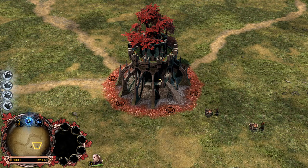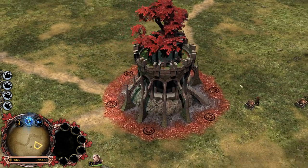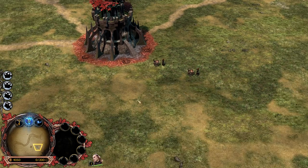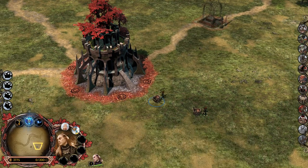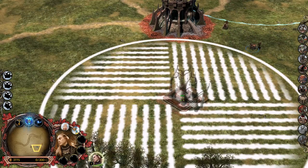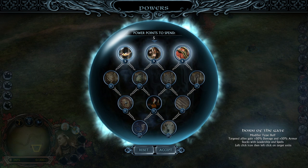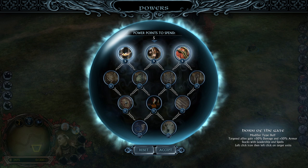Alright guys, this is the Woodland Realm faction. This is the Woodland Realm Fortress. It looks like a stone with a big tree on the top. These are our starting two builders. We're gonna build some farms - they are called Hunting Shrine. And while they are building up, we're gonna take a look into our power points from the Spellbook. So we have the Horn of the Gate, which is something like Warchant - it's gonna increase the damage and armor of our units by 50% each.